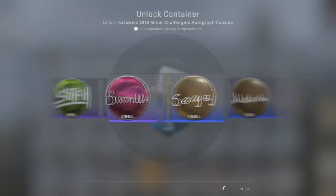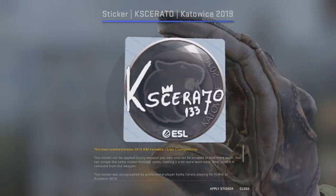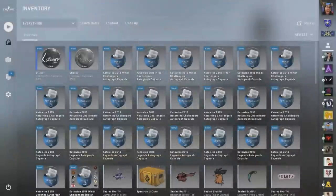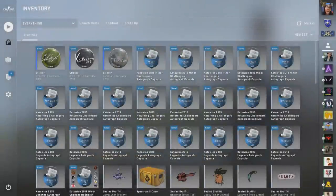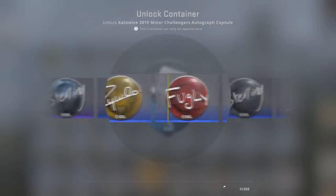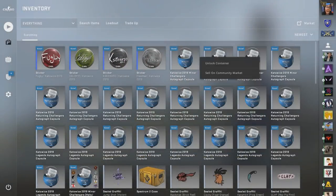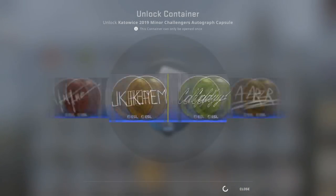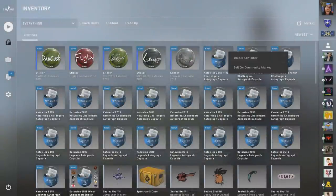Next up we get Cesarato. I like the Furia logo in the background — he does have a pretty cool sticker. I hope we at least get one gold, but I know it's going to be really hard because the chance is really really low. Bugly sticker, that's actually a pretty cool sticker. We've gotten all blue so far — hopefully... oh, the gold Alu goes by, but we get the Dev1ce sticker. Keep going.